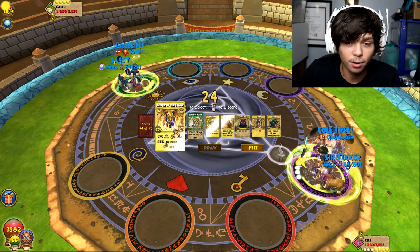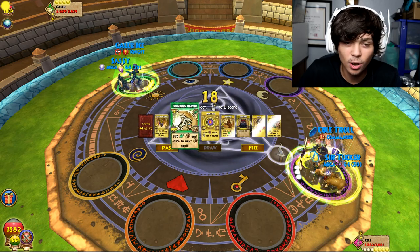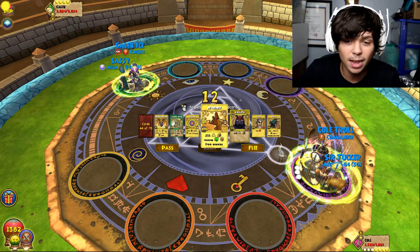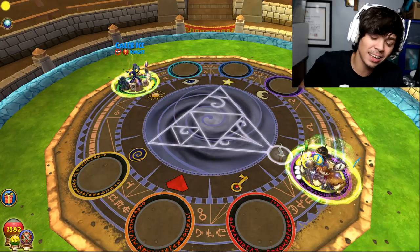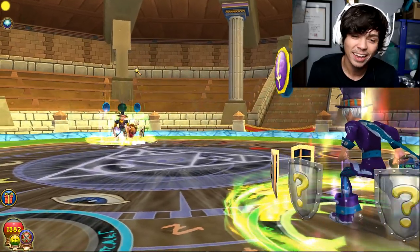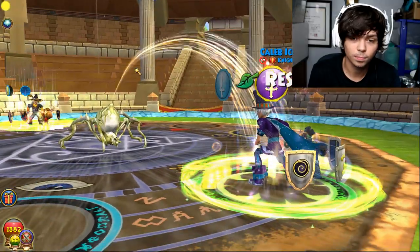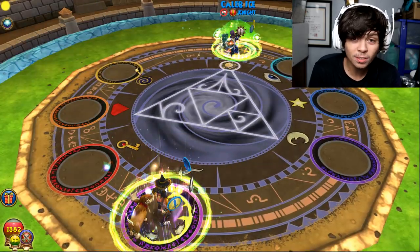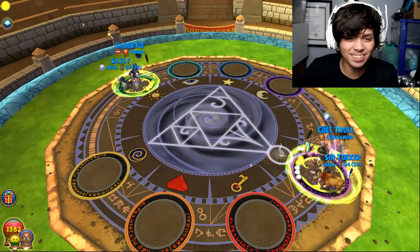I really hope I can pull a shatter, man. I didn't want that — we're gonna have to use this. I'm not pulling anything I need at the moment and it kind of sucks. Sorry, ninja pigs, myth blade — I don't need that. My side deck is screwing me so hard right now and it sucks. That did a lot through a tower shield — does that dude not have any resist or anything?